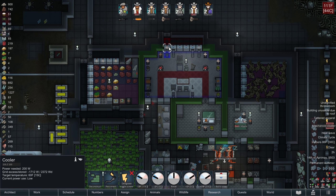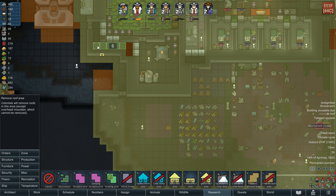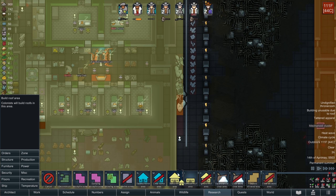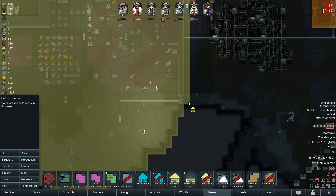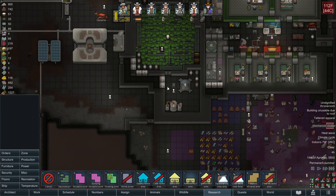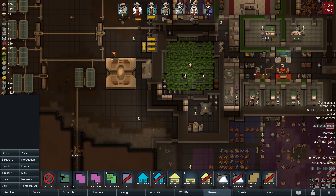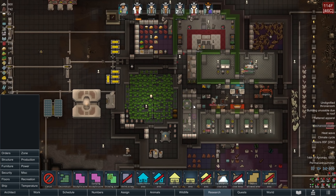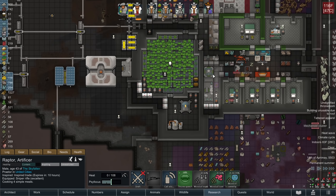It looks like my chimneys were not removed of their roofing - that's why it was overheating. Well that is very fixable. I was wondering why there was a heat climb. It's really not that hot out, so the fact that it's like 86 in my base is an indicator that I have not been paying enough attention to those chimneys.